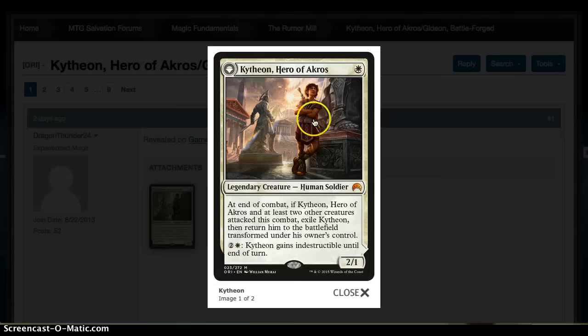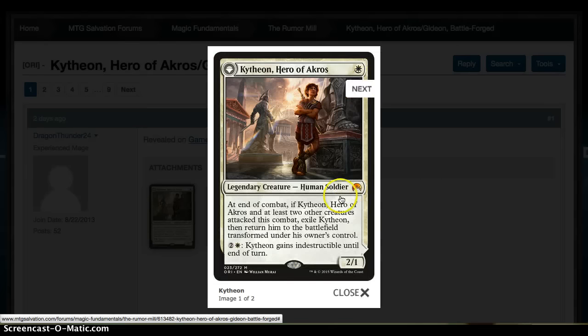So let's jump in with Kytheon, Hero of Akros — a 1-white for a 2/1 human soldier. End of combat, if he and at least two other creatures attacked, then you get to flip him and he's transformed. At 2, 1-white, he gains Indestructible and a ton of turns.